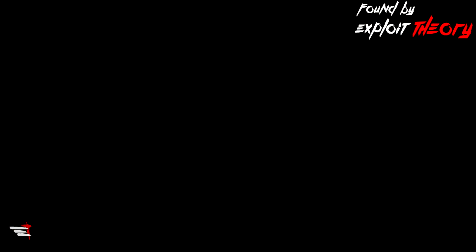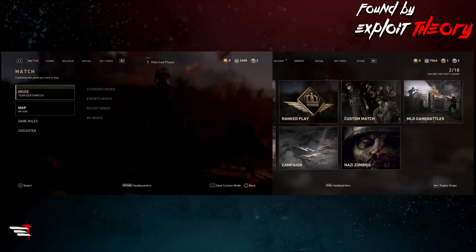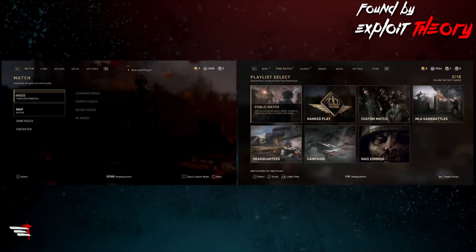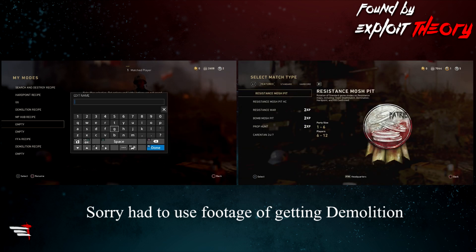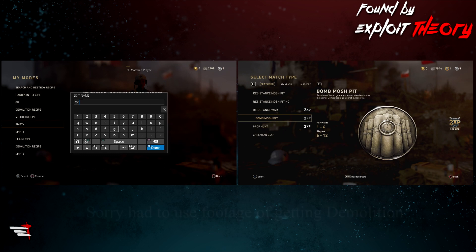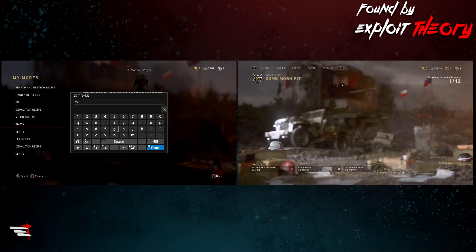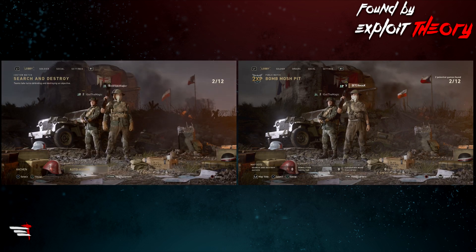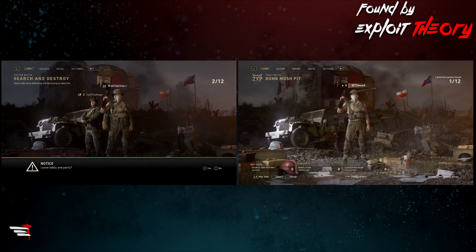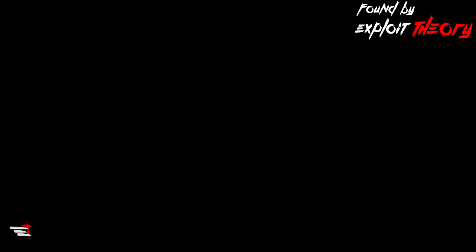What's more interesting is that you can get gun game now in private match using this method. To do this, you simply recreate the steps leading up to when you saved MP Hub as a game mode, except you're not going to want to save a game mode — you're actually going to want to have the person you joined, whose party you're in, find a gun game lobby online. Now once fully in the lobby, just go ahead and save your game mode, and congratulations, you now successfully have gun game in private match.